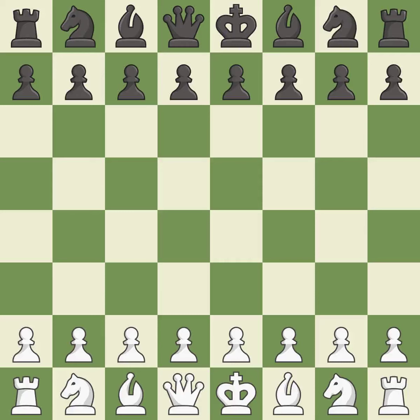Rui Lopez opening, Morphy defense, Breyer, Zaitsev hybrid variation. The game continues: 11.Nbd2 Bb7 12.Bc2 Re8 13.Nf1 Bf8 14.Ng3 g6 15.a4 c5 16.d5 c4 — a close game that was lost by a mistake.